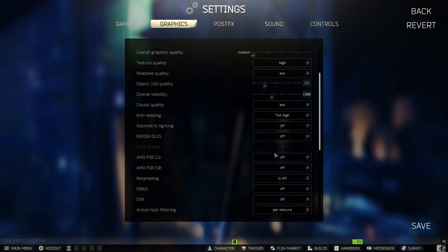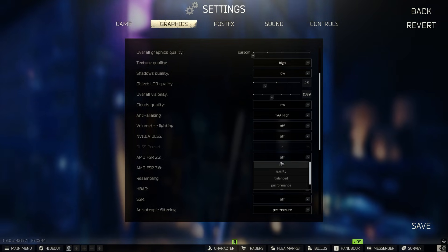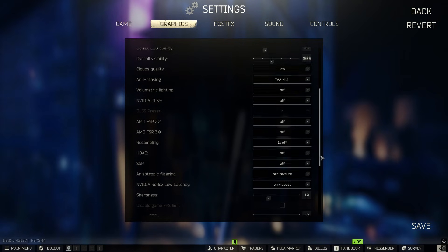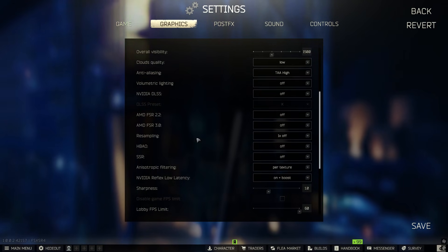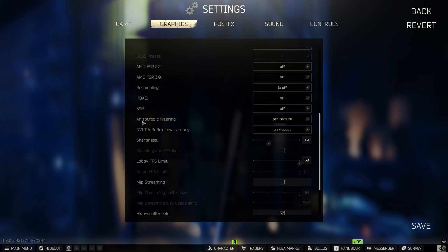AMD FSR is for AMD GPUs — basically what NVIDIA DLSS offers but for AMD. Same approach: start on Quality and work your way up to see what your performance looks like. Everything you see that's set to off, you basically want off. SSR can brighten dark areas on the map, but it eats up performance so I have it off.